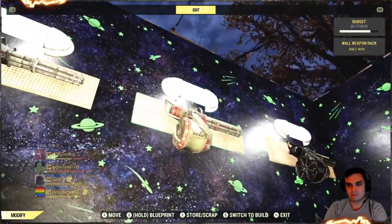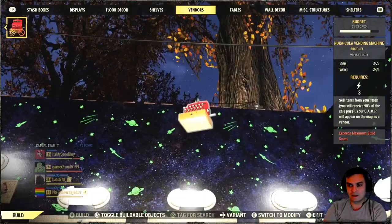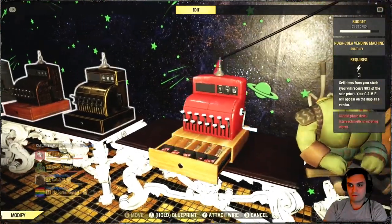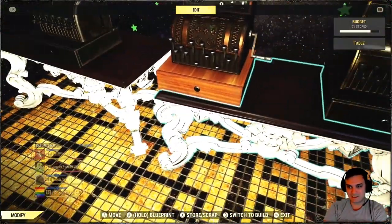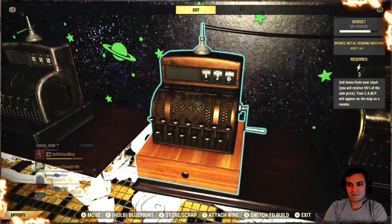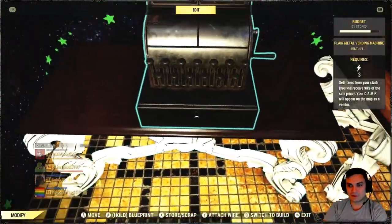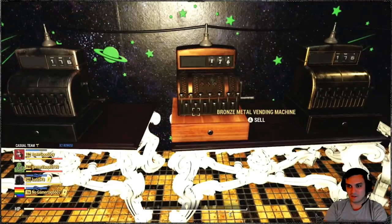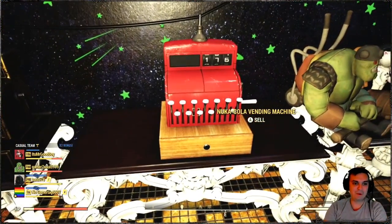It's got caps in it. First impression on a pre-war money as well. See what happens if you interact with it — nothing. That sucks. I would actually like to — oh wait, I can't buy something from myself. I thought maybe it would do something like that.